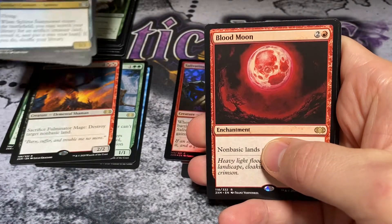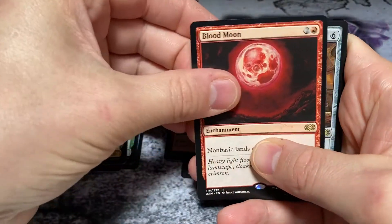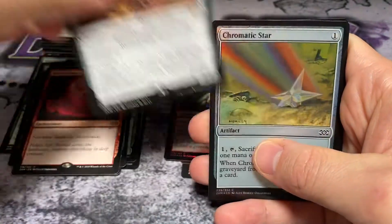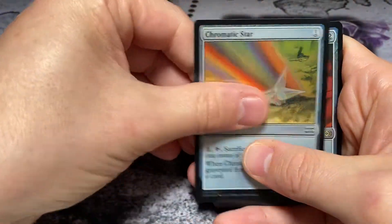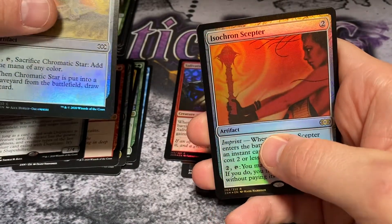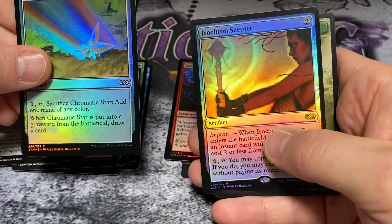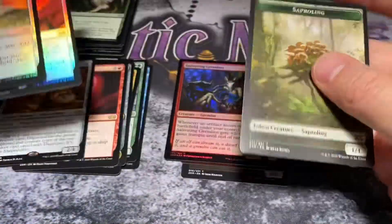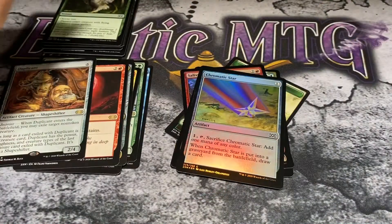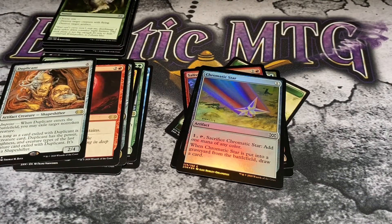Oh, Blood Moon — very nice! Blood Moon is awesome, and a Duplicant, very nice. Chromatic Star foil, beautiful — oh yes, I should run Scepter foil, very very nice. Congratulations, that's a rare foil there for you. And again, check out our current auction on Twitter — make sure you're following us there at Exotic MTG. We'll see you guys in the next one, peace.